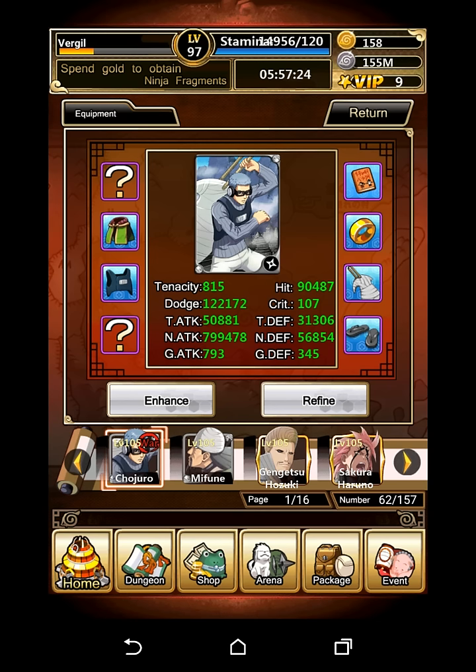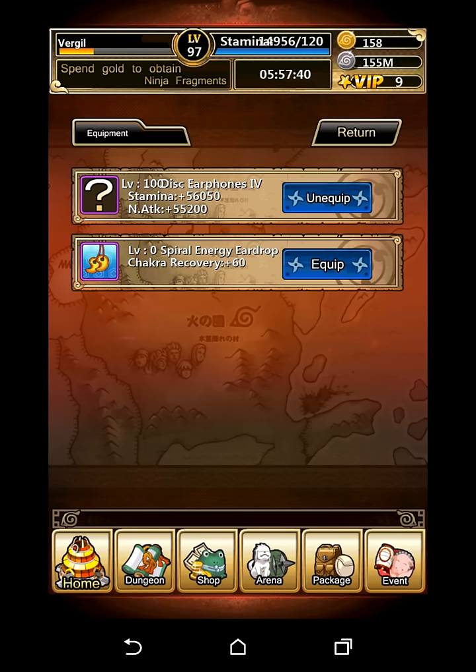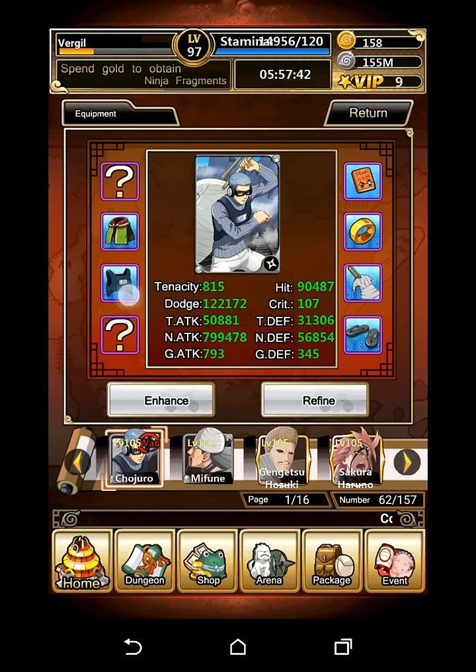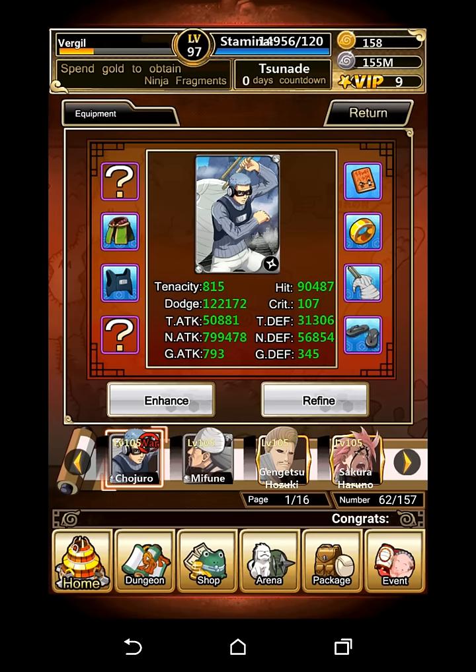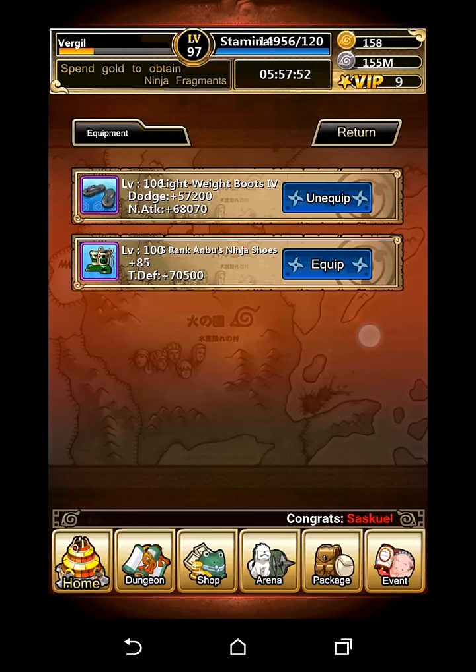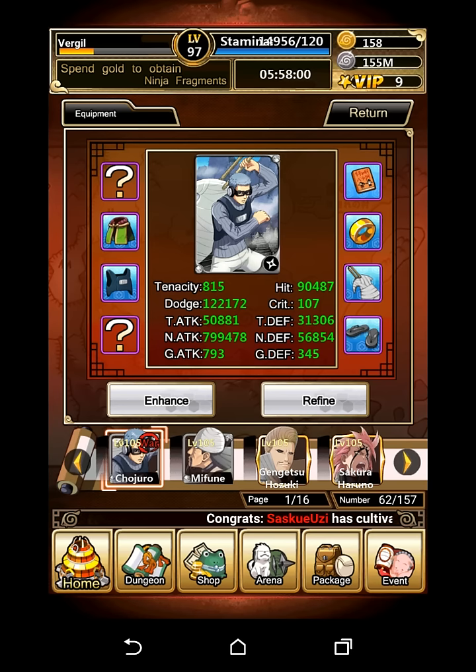I've basically maxed out his ninjutsu — everything I could possibly put on him to boost his nin has gone on him. He has right around 4 items exclusively towards him, all tier 4. Those items are the Retro Square Glasses, the Disc Gear Phones, the Tactic Vest, and the Harameki tier 4. Now you may be wondering why he has so much dodge — that's because of these Lightweight Boots, tier 4, which I just barely got — they give him 57k dodge and 68k ninjutsu attack.